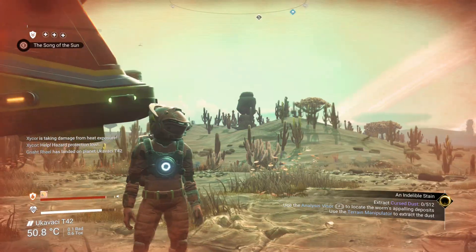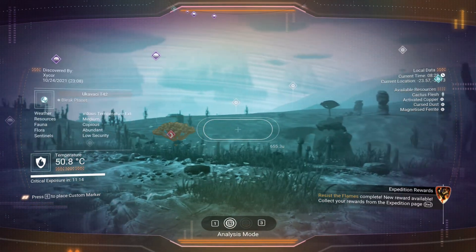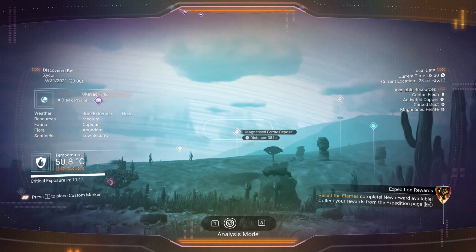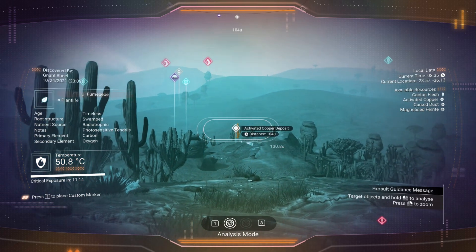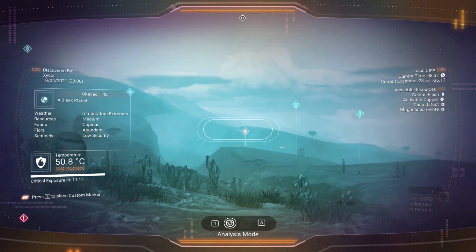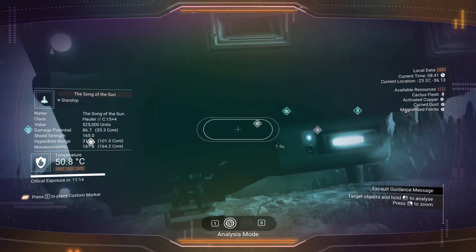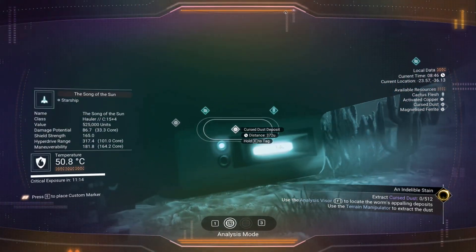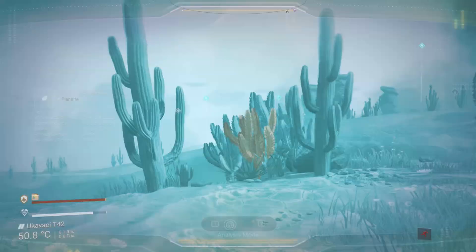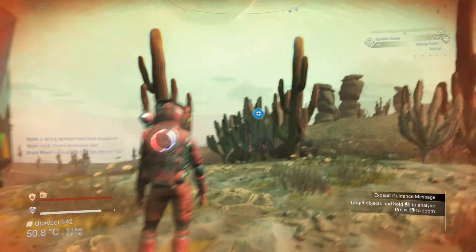I'm just going to wait for my shields to recharge. Is there any cursed dust in the area? Activated copper, magnetized ferrite, more magnetized ferrite, more activated copper — that's all that's in the area. A lot of nodes though. There we go — cursed deposit! I wanted to mark it. Okay, I have to go 300 units over there.